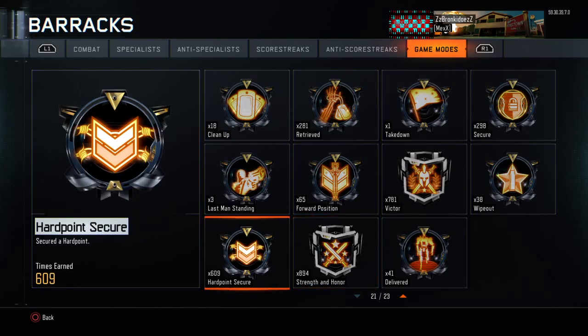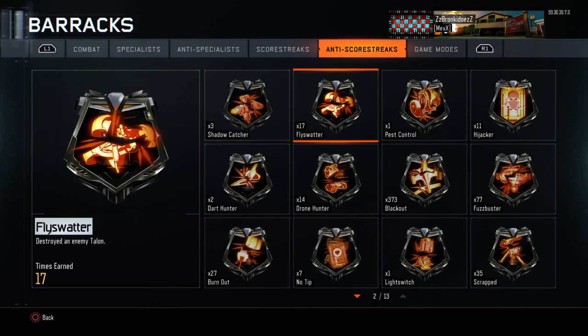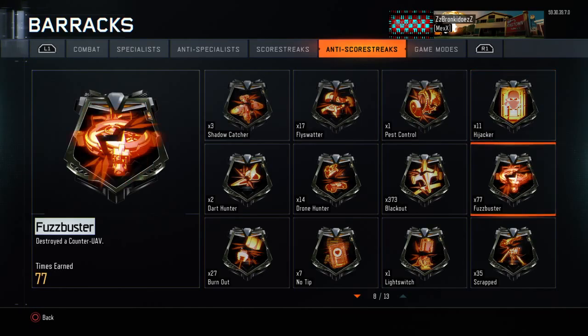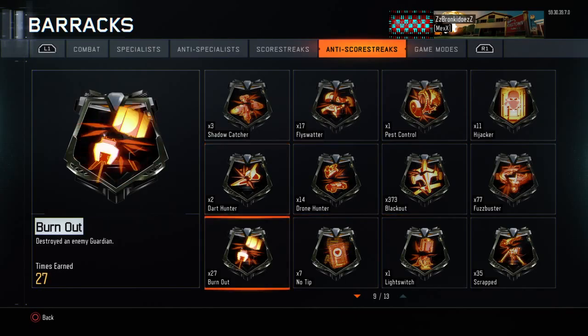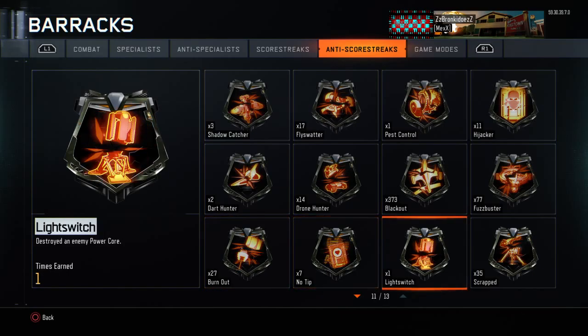For anti-score streaks I have: 3 shadow catchers, 17 fly swatters, 1 pest control, 11 hijackers, 77 fuzz busters, 373 blackouts, 14 drone hunters, 2 dart hunters, 27 burnouts, 7 no-tips, 1 light switch, 35 scrapped, and 57 road rages.